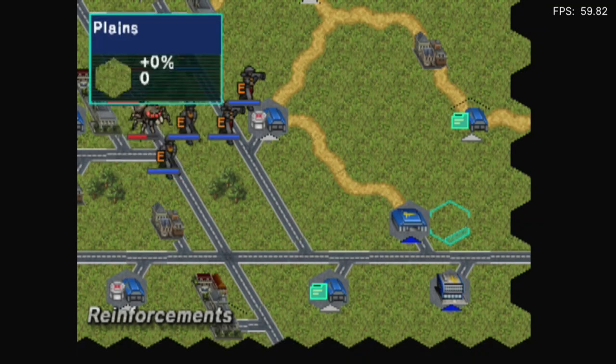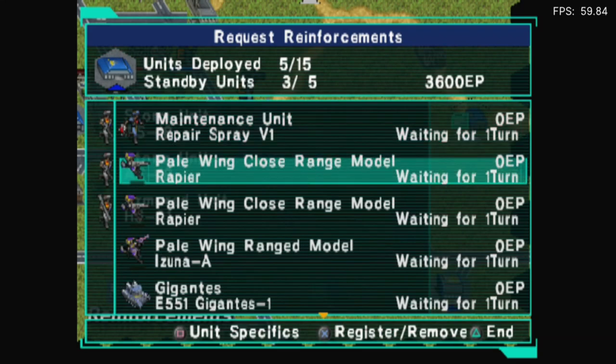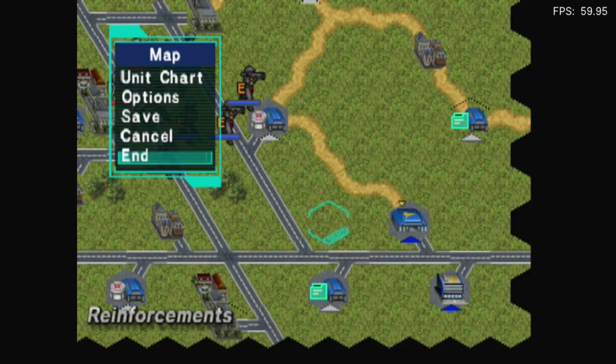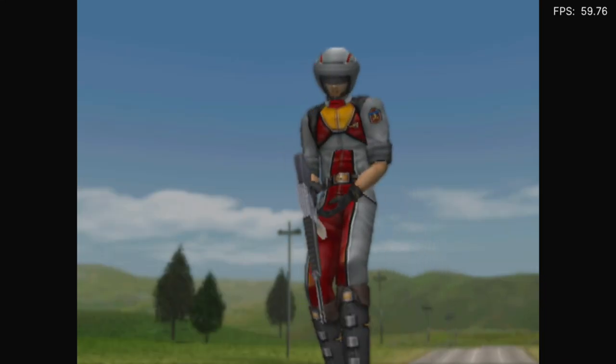Oops. Storm, storm, pale wing — close range. Range. A Gigantis. That'll do. Well, here we go. Oh, you can actually skip it at least.